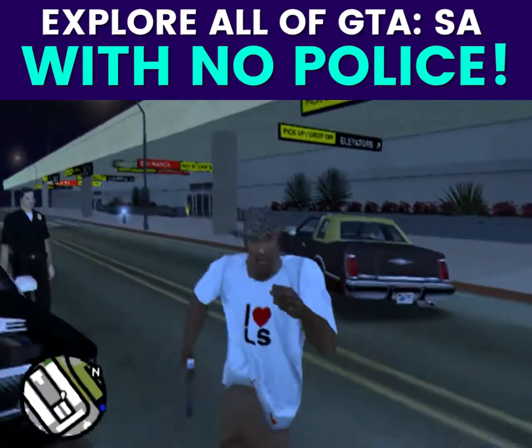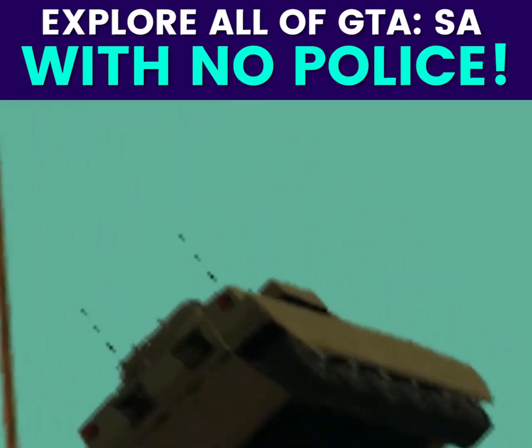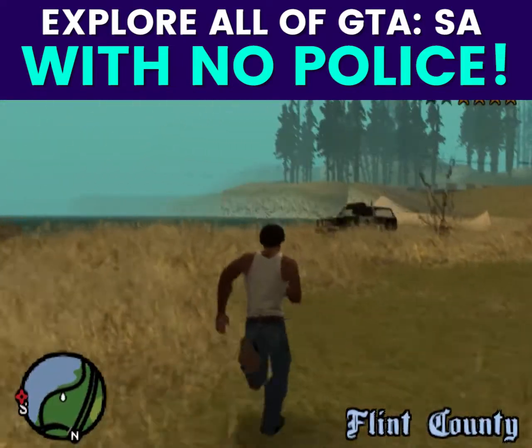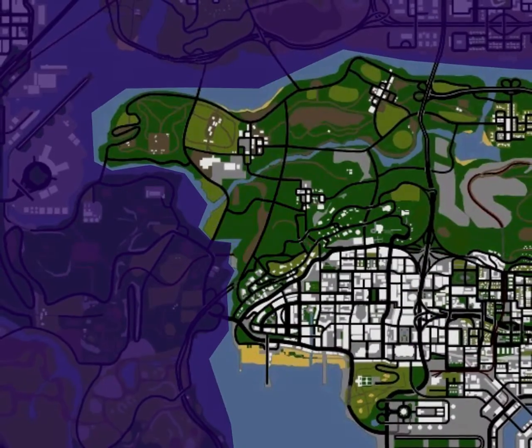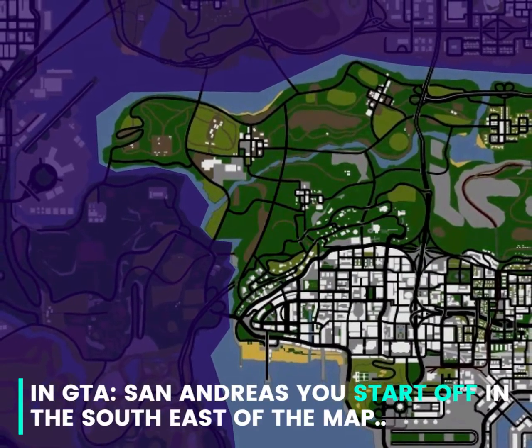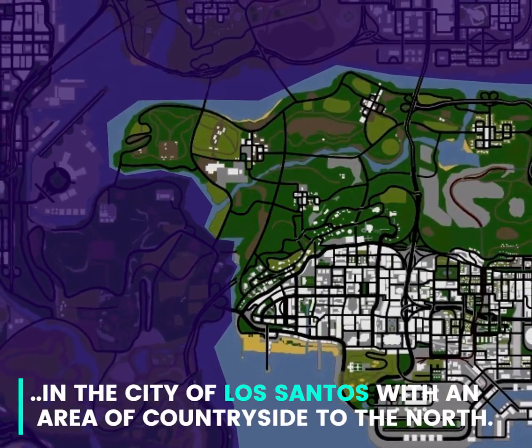Hello, today I'm going to show you how to explore all of GTA San Andreas right from the start of the game without being gunned down by the cops. In GTA San Andreas you start off in the south east of the map, in the city of Los Santos with an area of countryside to the north.